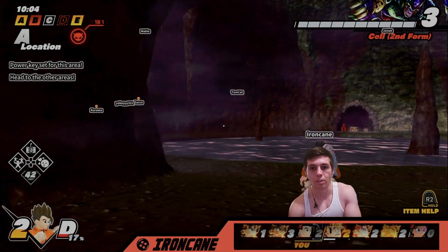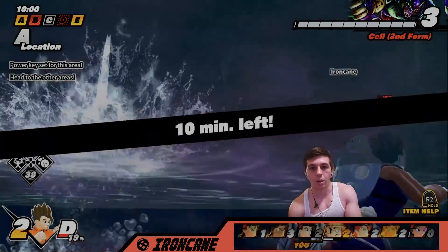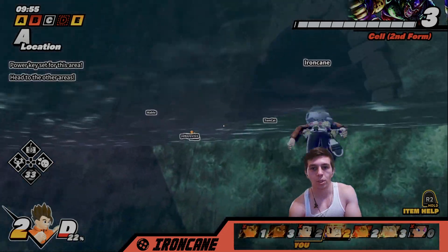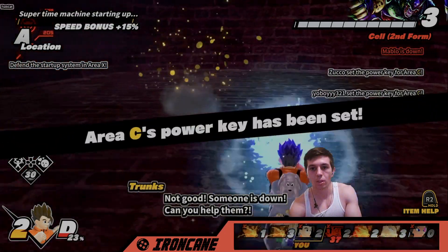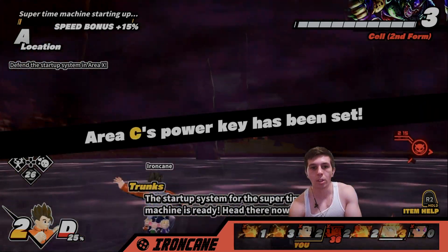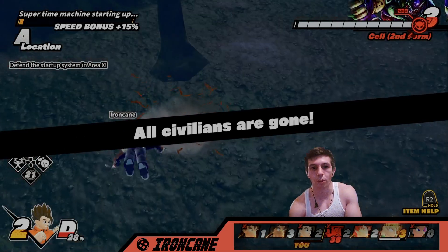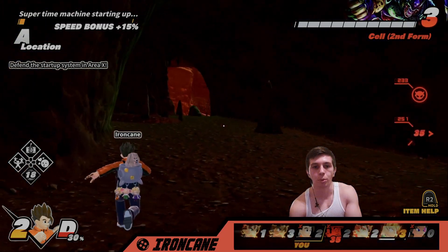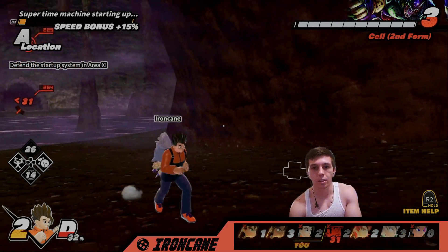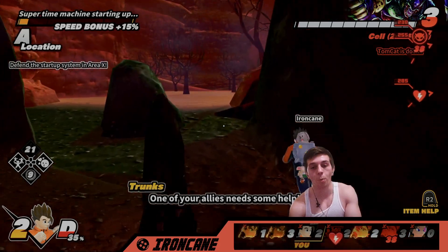There are still supplies in here I could take. I think I had three Dragon Balls on me and we have two, so we don't have them all. They activated it. As long as Cell doesn't get another survivor he won't reach level four — then we have a chance. We need to keep him at level three otherwise we're done. There's a supply nearby — ah, it's not worth it.